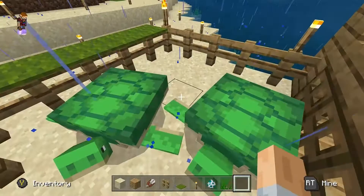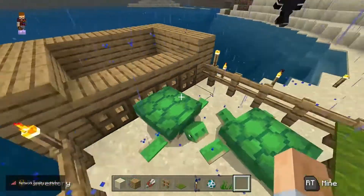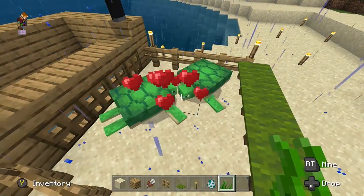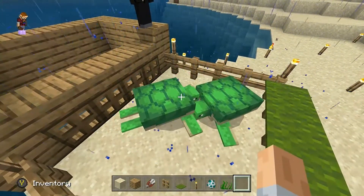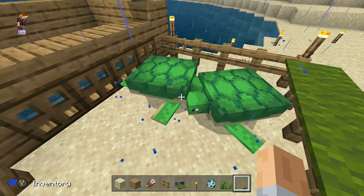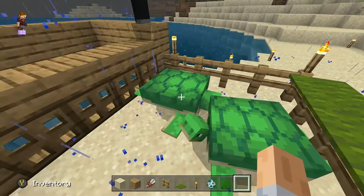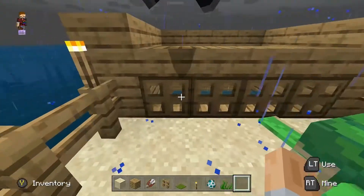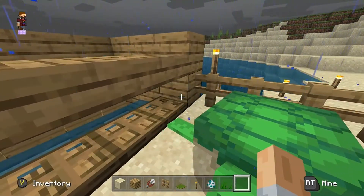All right, so now our eggs have hatched and they have grown up. What you want to do is breed them a couple of times. The great thing about this is that you can continuously breed them — after they lay eggs they can breed again right away. Now that you have your adult turtles, you can open the trap doors for the new generation to go in there and die.